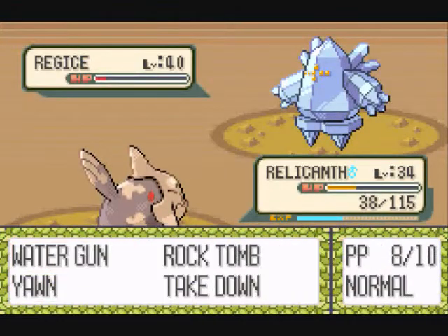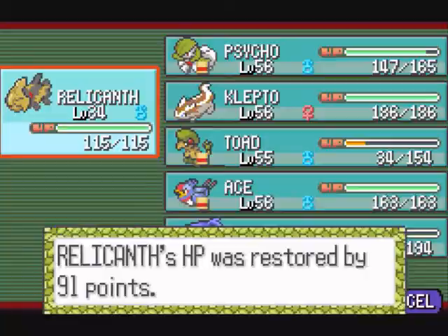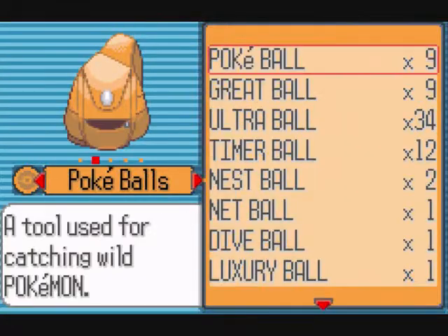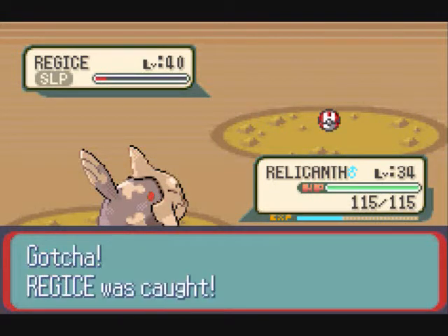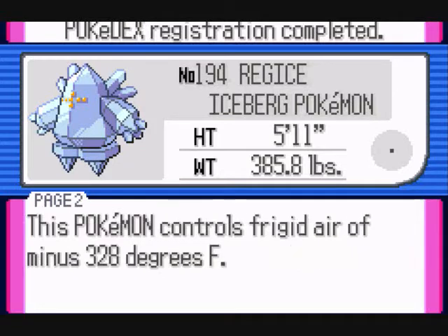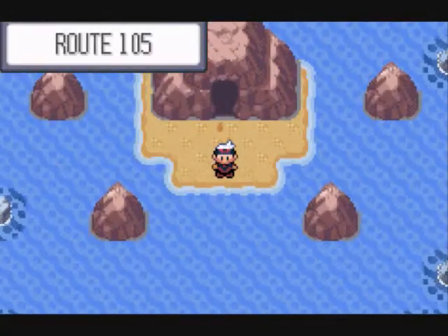Let me get Yawn once — that's all I want. One Yawn. Good. Now you can kill it — or you can do that and be an idiot. Then I can heal Relicanth again and continue trying. Regice's body was made during an ice age — the deep frozen body can't be melted even by fire. This Pokemon controls frigid air of minus 328 degrees Fahrenheit. That sounds like it's the absolute zero temperature.